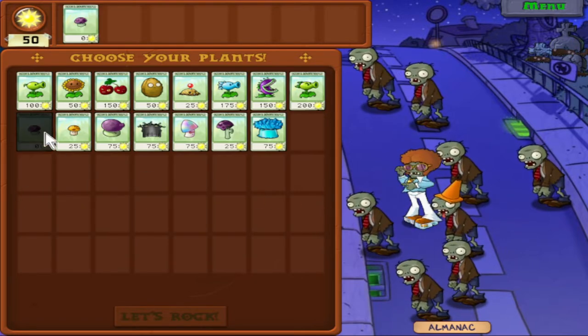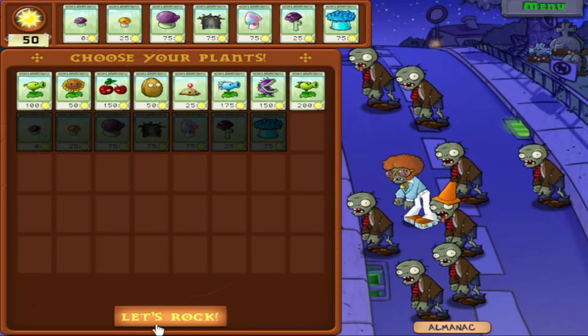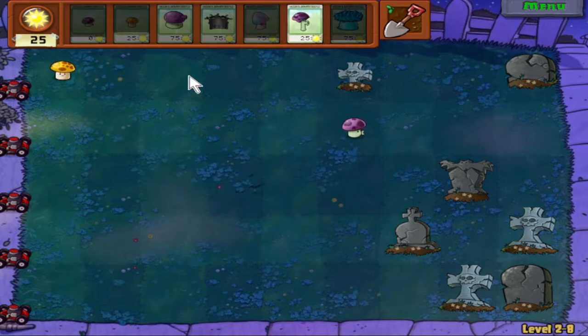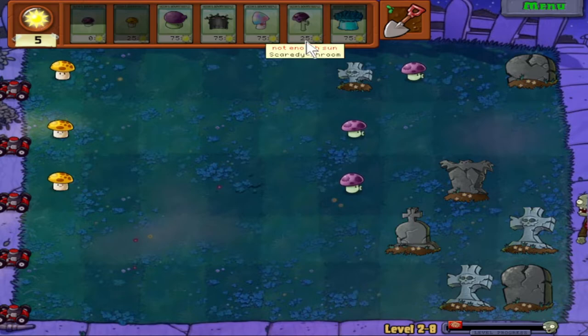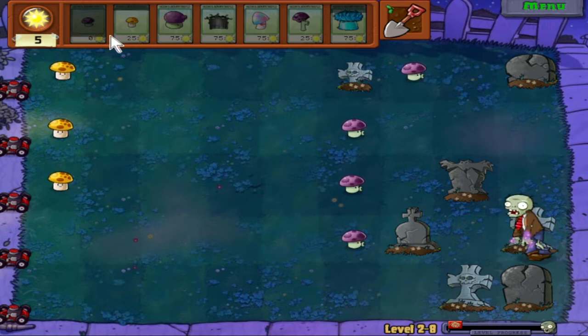This should be a pretty short level. So: Puff Shroom, Sun Shroom, Fume Shroom, Grave Buster, Hypno Shroom, Scaredy Shroom, and sure, we'll get Ice Shroom — we'll show that off. These new plants we're getting from the nighttime levels are pretty good — very, very useful. We literally just took all of the nighttime plants that we had. Not really anything new here, so I guess I'll go over the Disco Zombie.